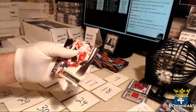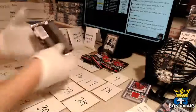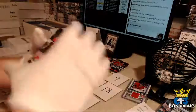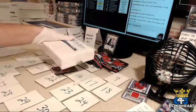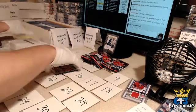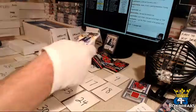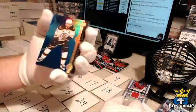Upper Deck Canvas for the Florida Panthers and Sean: Alexander Barkov. For the Chicago Blackhawks and Daniel: Jonathan Toews, Shining Stars with a C on his jersey. For the Boston Bruins and Sean: Patrice Bergeron, Shining Stars Blue — of course an A on his jersey.